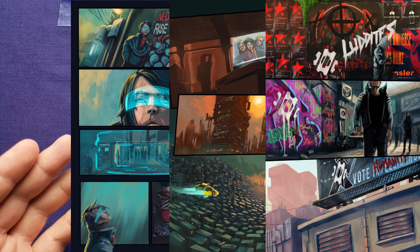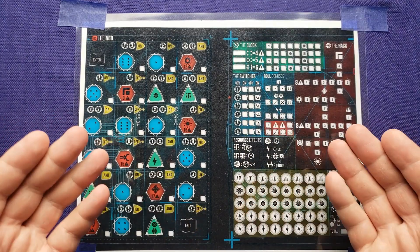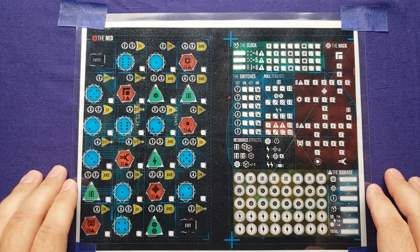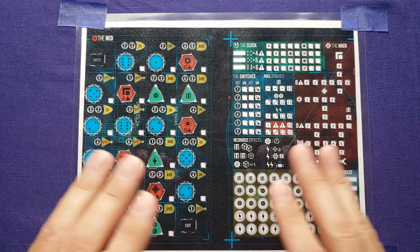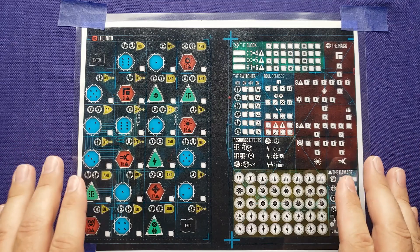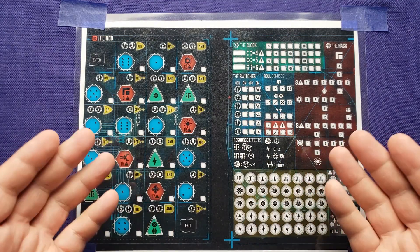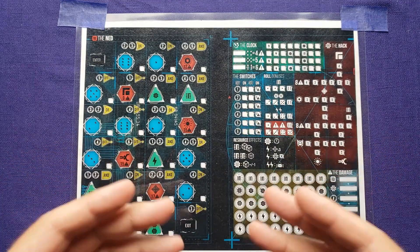It's coming to Kickstarter in a few days on July 11th. As a disclaimer, I've been provided with a print and play version of a partial bit of the campaign. I will be showing you the first level of the campaign. I will not show you any unlocks or the story — I don't want to spoil any of that. I just want to get you an idea of how the game plays and see if you like the gameplay.